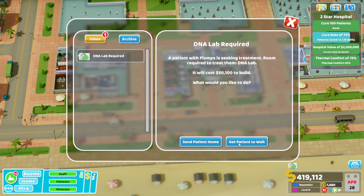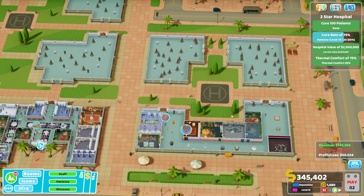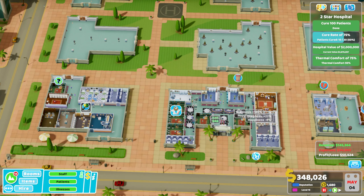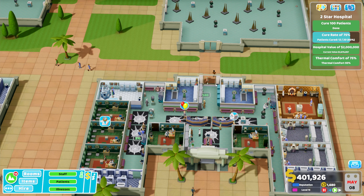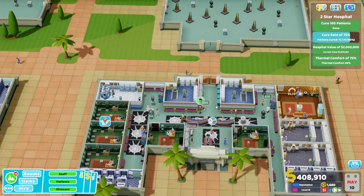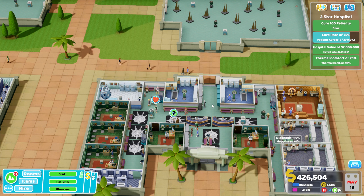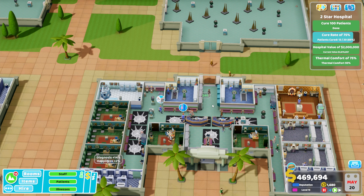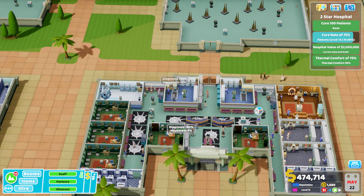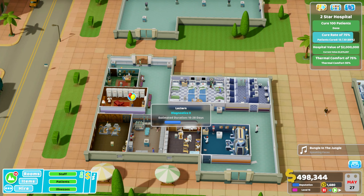We completed that staff objective and we're keeping all of our staff happy. The money's looking good. The next three-star objective will likely involve curing a set number of patients, higher thermal comfort, higher hospital value and higher cure rate. The more money we have now, the more we'll eat into that objective. I'll build the DNA lab - it'll be part of the redevelopment. It's been a bit of a learning curve but I now have a better feel for the ebb and flow of how these levels work.